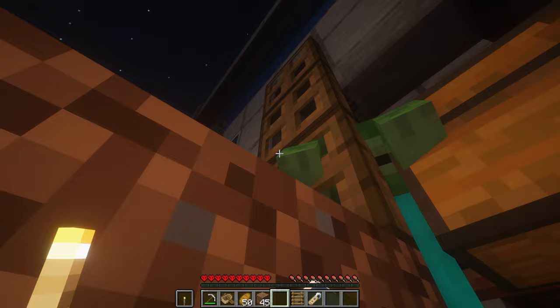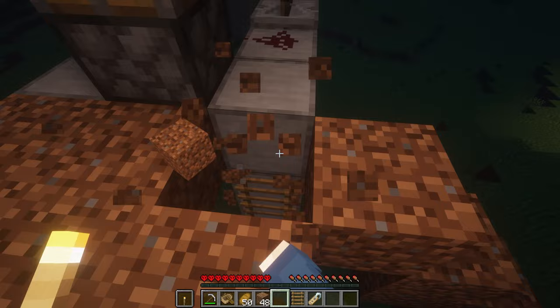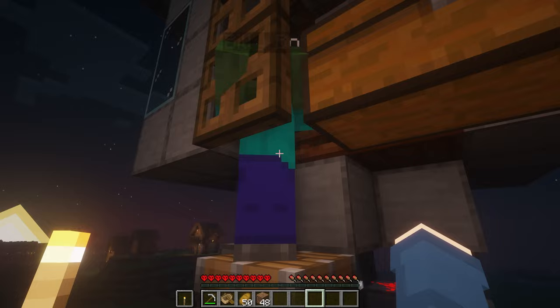Break a dirt block there and then place a trapdoor, just like that. Now you can begin to remove this dirt. Place your ladder back, and don't forget to name him. We're naming him Billy Bob — well, what other name does a zombie deserve? Just Billy Bob.